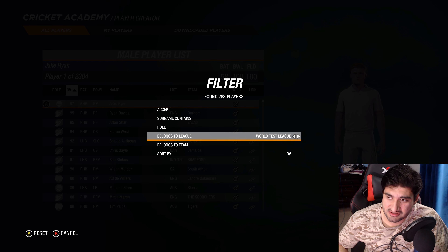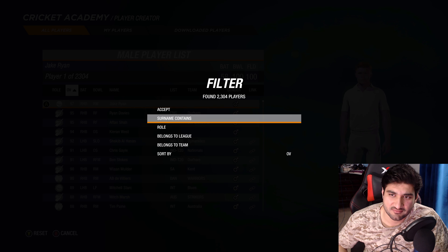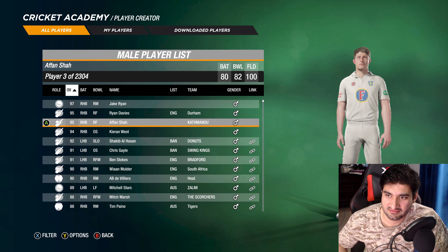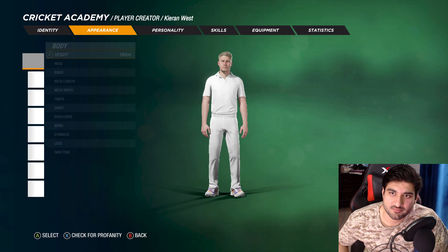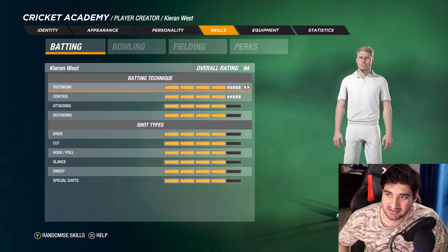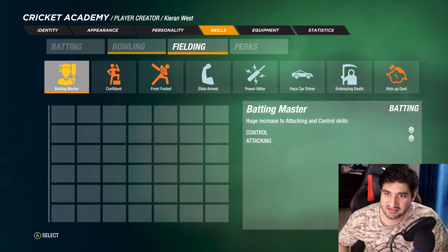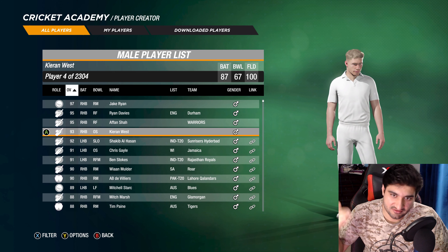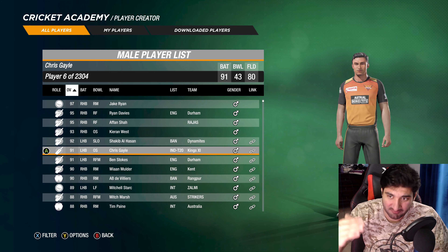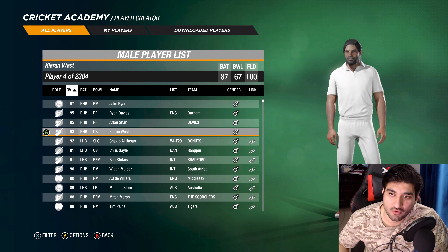There's no BBL league to filter by, so just put in the player's name. Let's say Kieran West — the player will come up and you go to their skills and change batting, bowling, fielding right there. You can add perks as well. As you can see, some players are just way too overpowered so you can bring them down a bit, or bump them up — it's really up to you.